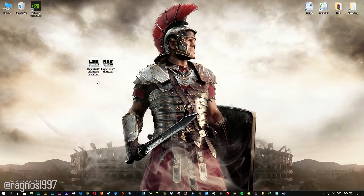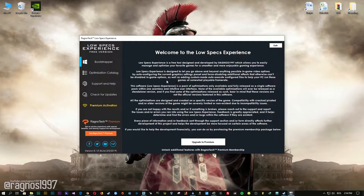Low Specs Experience is a little software that I developed that will allow you to optimize your favorite games for maximum performance. After you download it, simply install it and you will get these shortcuts on your desktop. Start it and then go to the optimization catalog section.